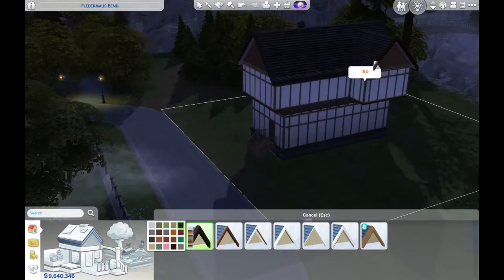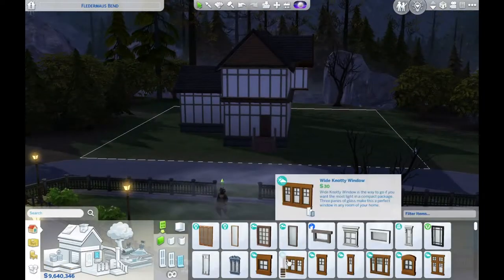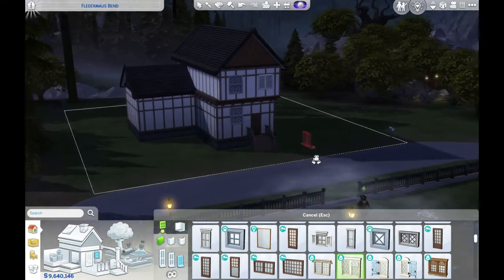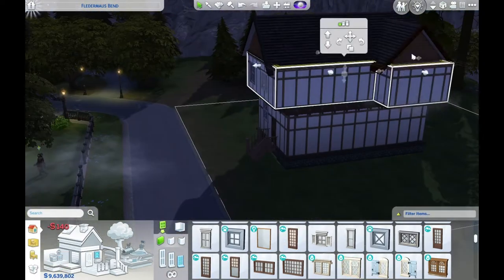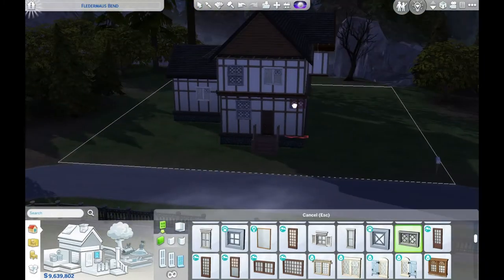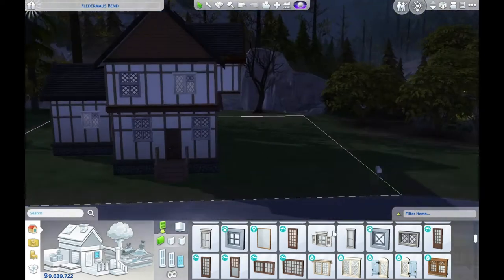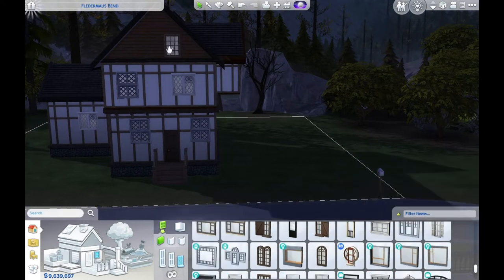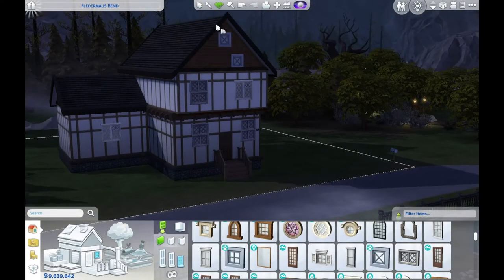I'm very grateful to have some of the DLCs like Cottage Living, Vampires, Spell Casters, and Werewolves, because all of those packs came with items that fit the creepy witchy vibe that this house needs. All the occult packs have a special place in my heart, so it was great to be able to use them in this build. I didn't use any items from the paranormal pack — I just didn't find anything that wasn't already covered in the occult packs, because those packs have such great items.